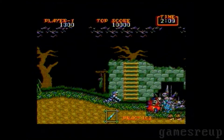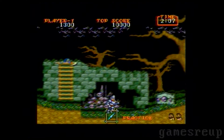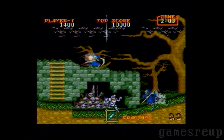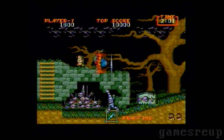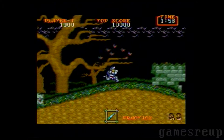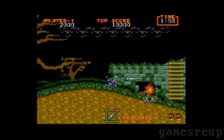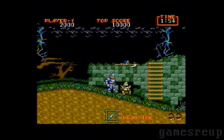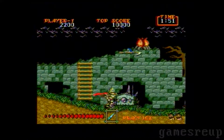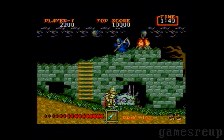It's basically a side-scrolling action platform game created by Capcom — those lovely people who make Resident Evil, because god damn it the Resident Evil games are great. It was released in 1988. Now let me tell you this: Ghouls and Ghosts is actually a sequel. I've not actually played the first one — the first one's called Ghosts and Goblins — so this is the second in the series.